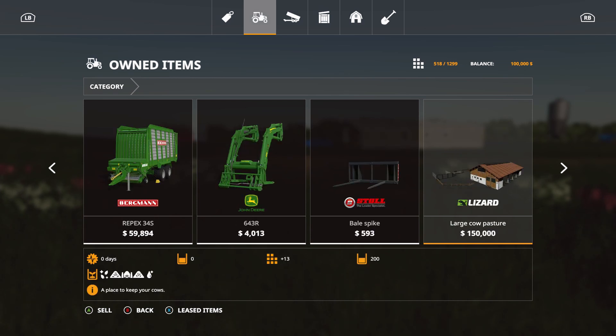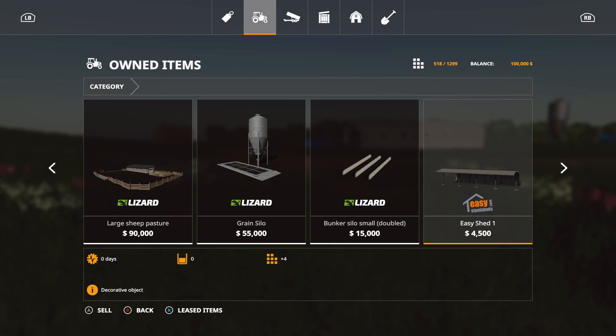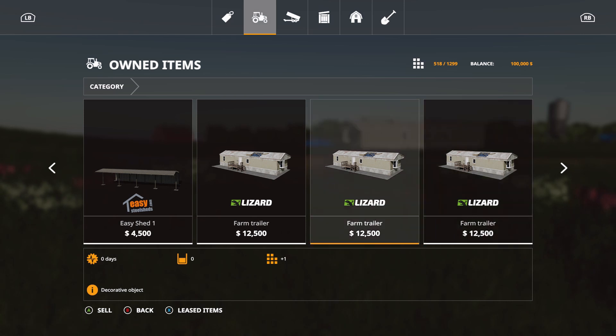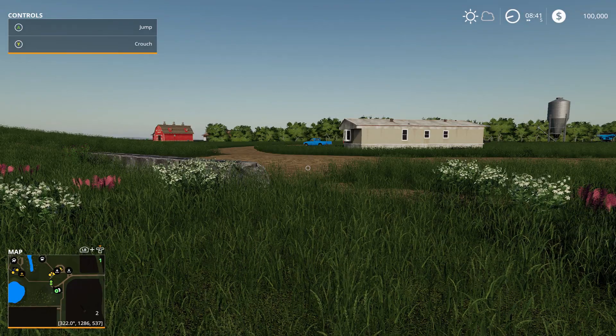The large cow pasture from the base game, large sheep pasture from the base game, grain silo from the base game, bunker small silo from the base game, easy sheds from the base game, the farm trailer, and the farmhouse. There are 518 slots out of 1299, and this is on the easy settings.